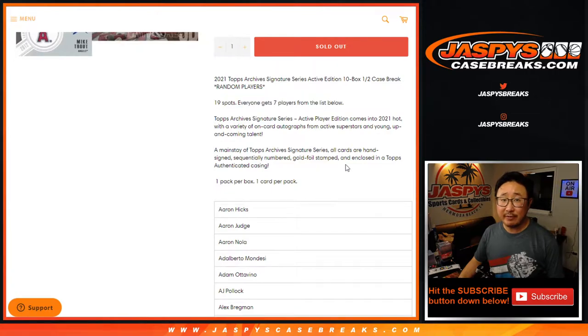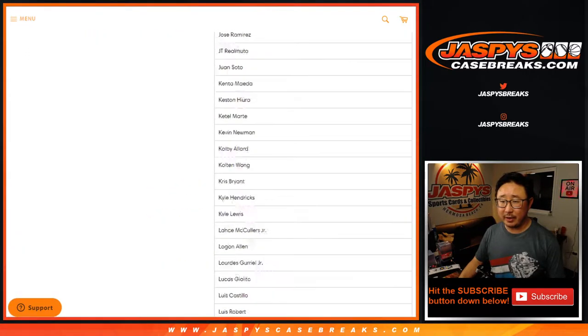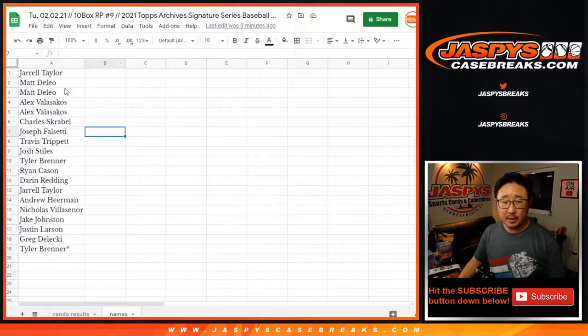So one spot gets you seven players, and then we'll randomize you a player. I've got all the players already copied and pasted into this list right here. There are the list of names, the 19 orders.